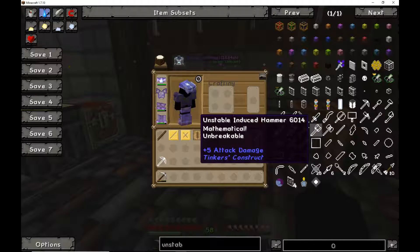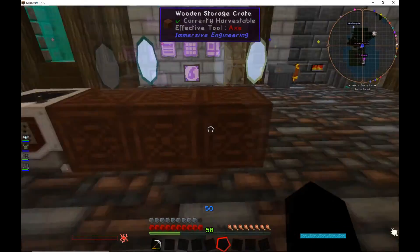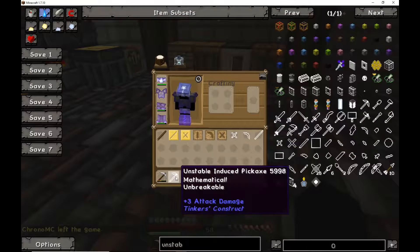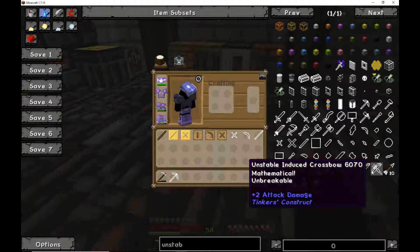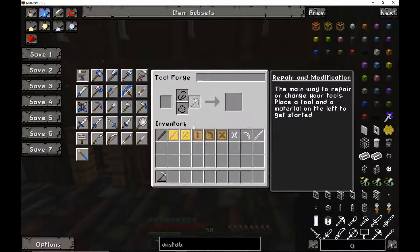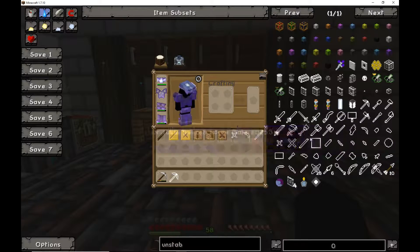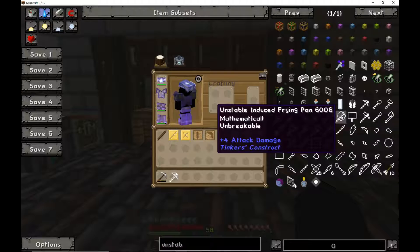On this server specifically, the unstable induced tools and weapons are almost — if not — more powerful than a Staff of Power. If you're familiar with Draconic Evolution, these tools and weapons are well-reinforced or unbreakable, meaning they never break. On top of that, you can add enchantments and upgrade materials to make them faster, with auto-features — it just goes on and on. That is why getting them is intentionally not easy.